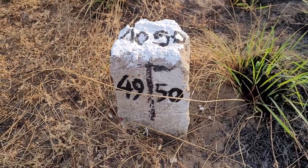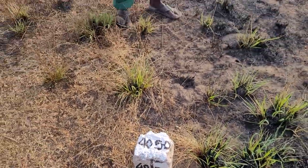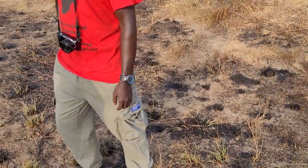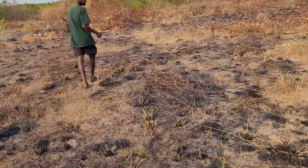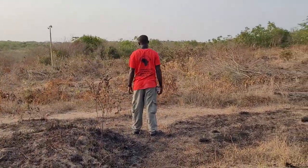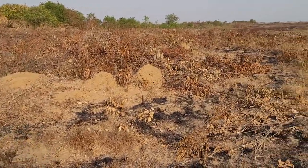This is the pillar set up for plot number 49 and 50 here at Blackstar Pan-African Community. That's the corner marker right over there. So I'm in the middle of 49 and 50. To this direction is 50, and to this direction is 49. So this is two beautiful plots put together.